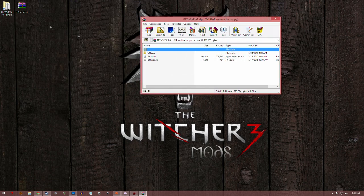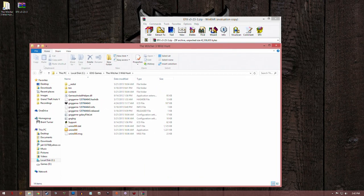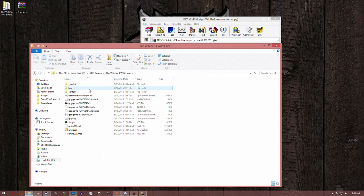Once we've done that, we're going to open up our Witcher 3 main directory. If you don't know where that is, I'm going to show you the following places. So if you're on GOG or Good Old Games, then it's This PC, C Drive, GOG Games, Witcher 3, The Wild Hunt.